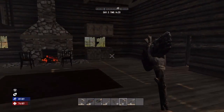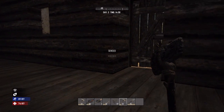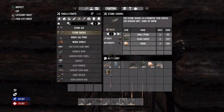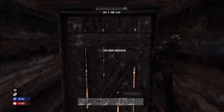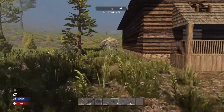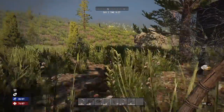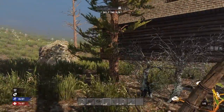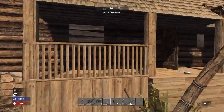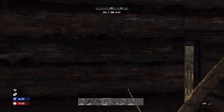We can do one of two things in this situation. We can hunker down and try to stay hidden, or we can say screw it. That is a lot — that is a lot of zombies coming my way.